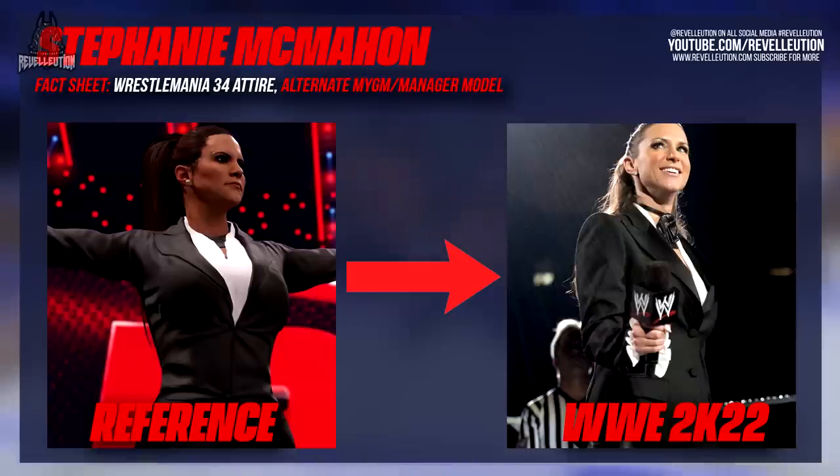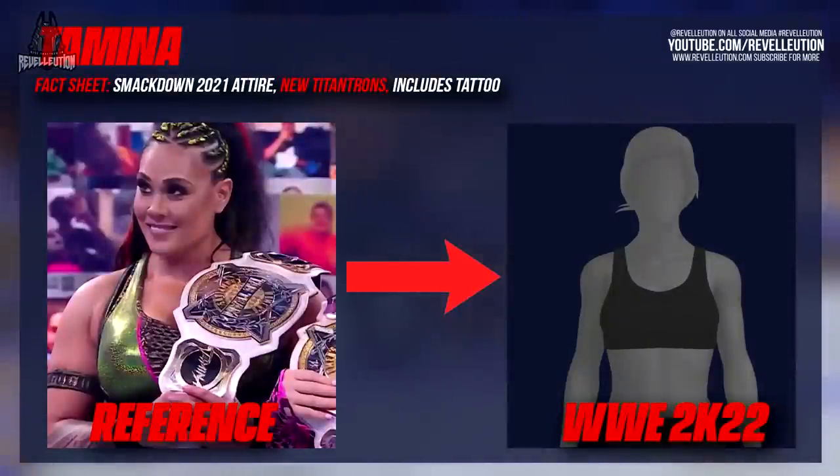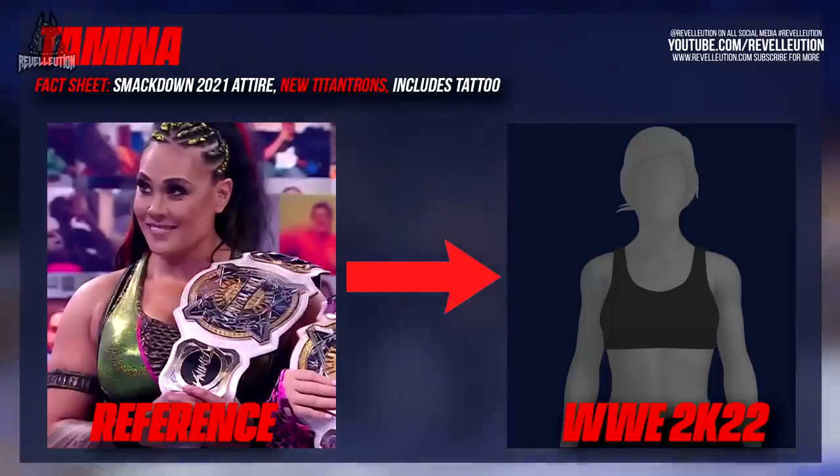Following on from the billion dollar princess, we have one half of the former Women's Tag Team Champions, Tamina, who like Dana probably looks the best she has in a WWE 2K game to date. As someone who is a big Tamina fan, I love the attention to detail this time around as Tamina enters WWE 2K22 with updated trons, her new tattoo, and an attire from her tag team championship run alongside Natalya from last year. While her entrance animation is still the same, new camera angles and cuts make the entrance seem fresh along with Tamina's new look.